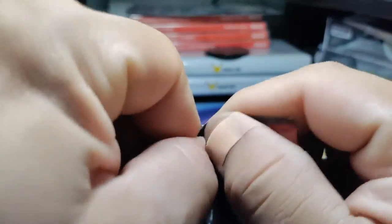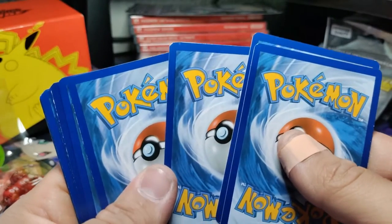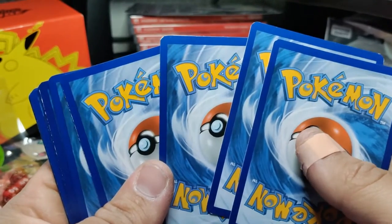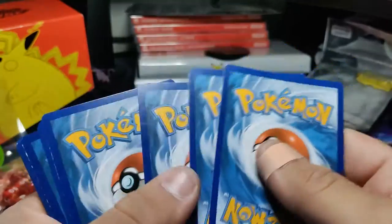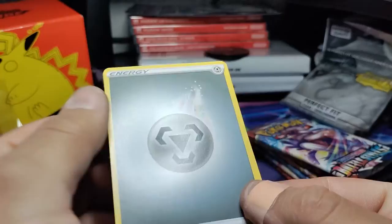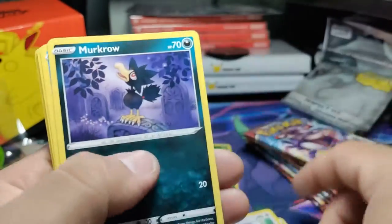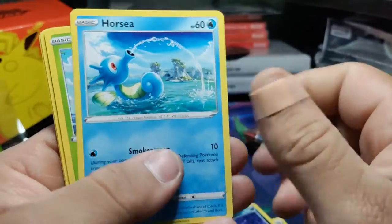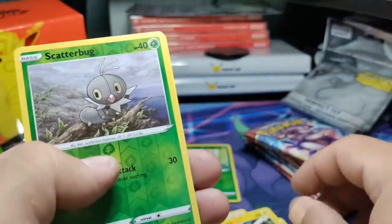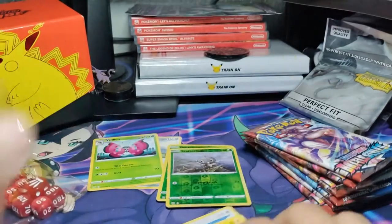Next pack — got the Empoleon artwork. Let's see what kind of hot garbage we pull out of this one — four from the back. These cards are just terrible, I swear they are reused. Steel energy, Luxio, Weepinbell, Ditto, Murkrow, Horsea, Cherubi, Lickitung, Electabuzz — reverse holo Scatterbug — and a rare non-holo.